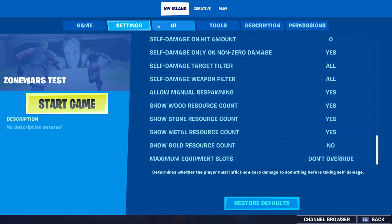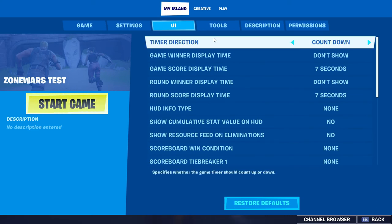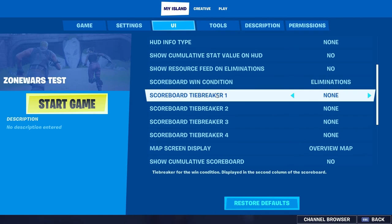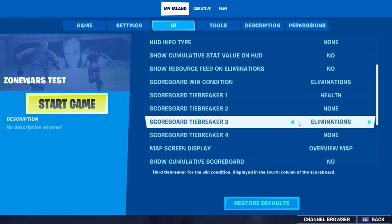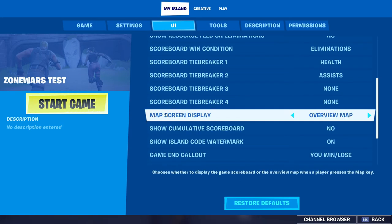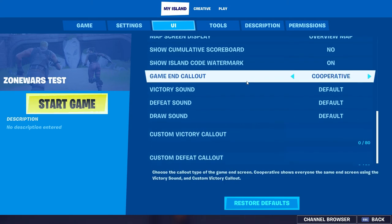UI countdown: you're not going to have one because there's no time limit. Scoreboard win condition: eliminations. Put the next one to health. You could put an assists one on just to see if anyone gets assists. Map screen display: on mine I have the overview of the map. If you want to make it more like a battle royale map, set it accordingly; if you want to make it more like zone wars, put scoreboard.